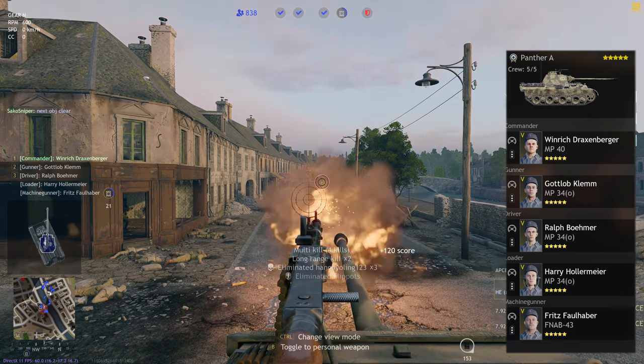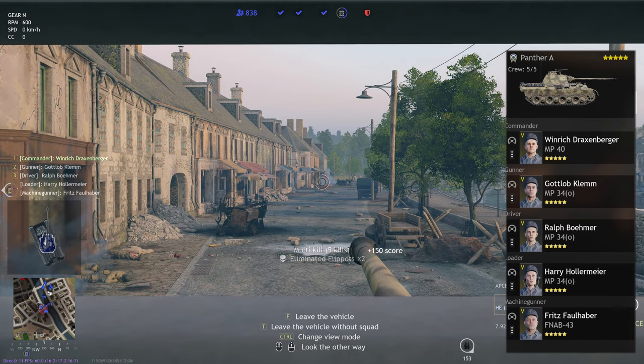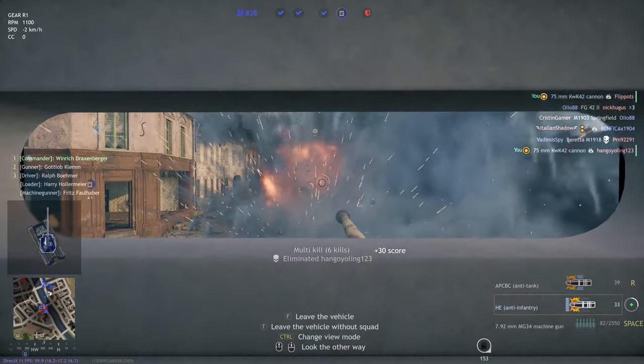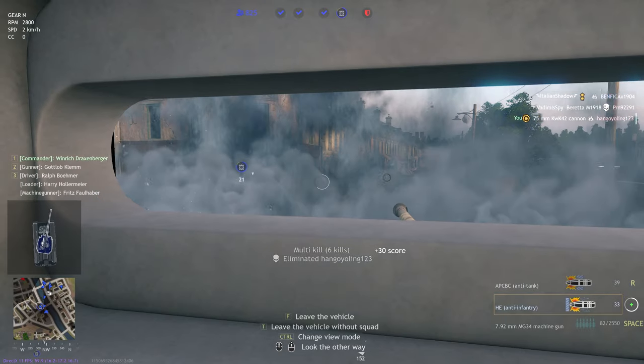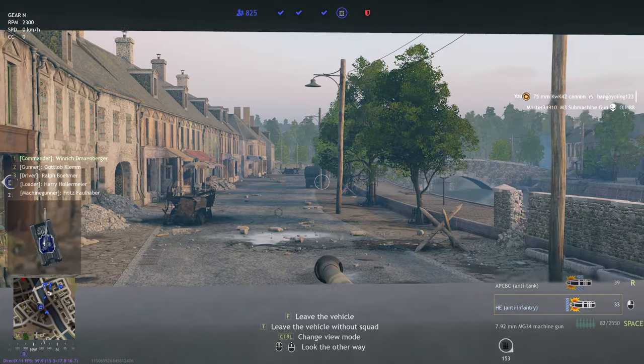You also only have 3 crew members when you start, but as you can see you can unlock an additional 2, giving you 5 crew slots. Kind of like War Thunder, the tank only needs 3 crew members to be fully functional. So with 5 crew you can lose 2 of them and still have a fully functioning tank.